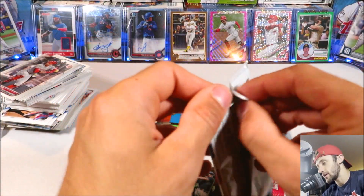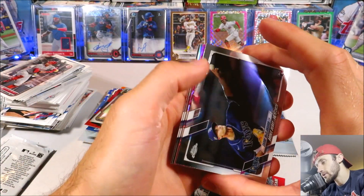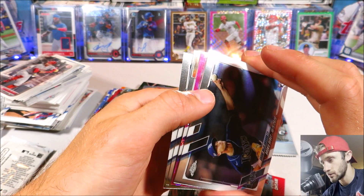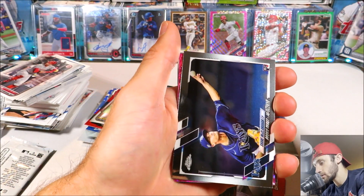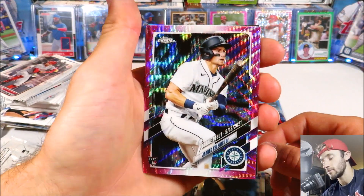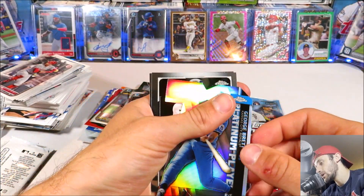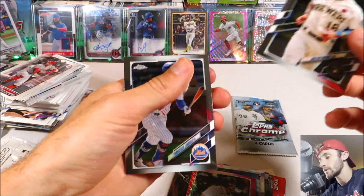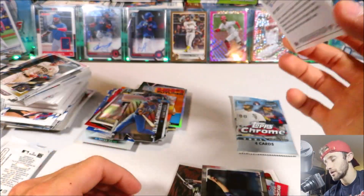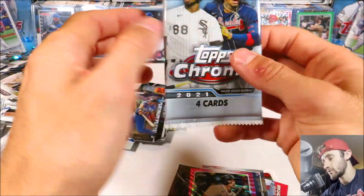Going to open up 2021 Chrome Update now. Let's see who we got — we do get two shiny things, looks like one parallel and one insert, and we got an extra card in here. We've got Shane McClanahan rookie — I like that a lot. We got Jared Kalanick rookie debut, rookie of the pink wave — that one's pretty cool, not numbered but really cool. George Brett Platinum Anniversary. We got Colton Long and Francisco Lindor. I like that Jared Kalanick a lot. The Shane McClanahan rookie is also really good — McClanahan's been doing really well.